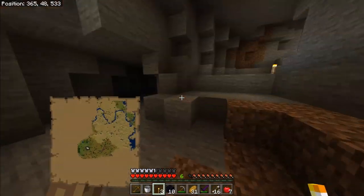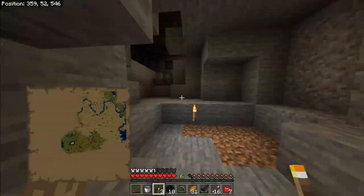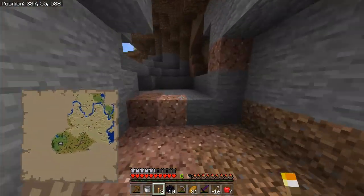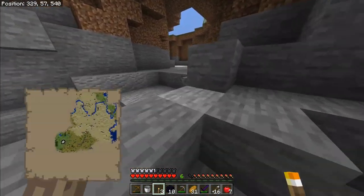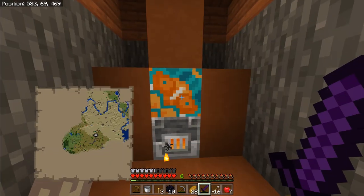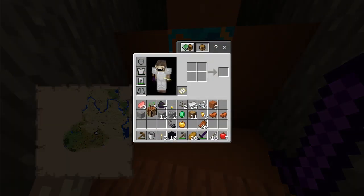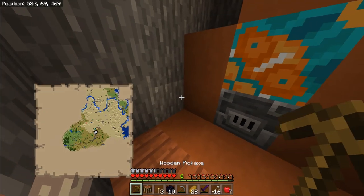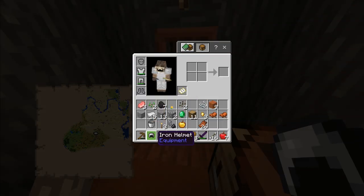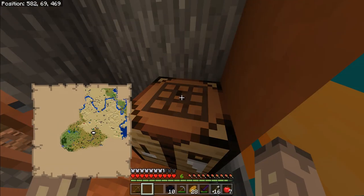Do I need anything else from here? How much iron have I got left now? 16. I reckon I could probably make a full set of iron gear pretty easily. Let's just get out of here. So I'm using the old villager's blast furnace. I've got 24 pieces of iron, which is pretty good. One iron helmet, one iron boots. So I'm pretty much ready to go to the nether.